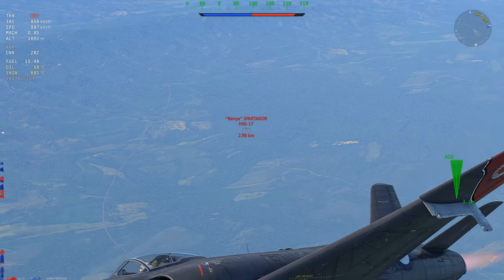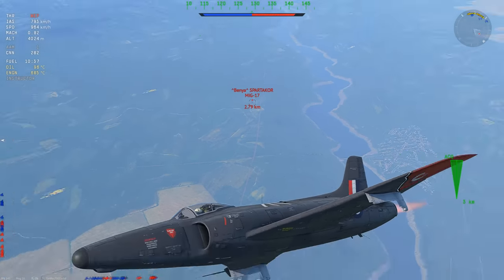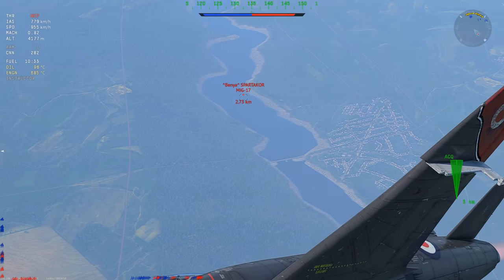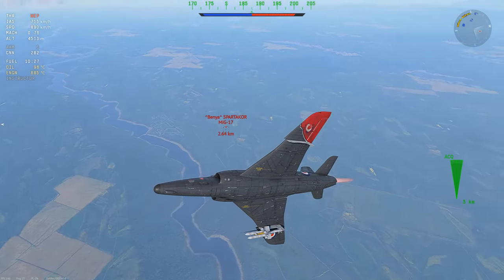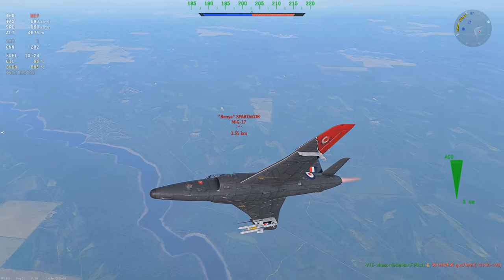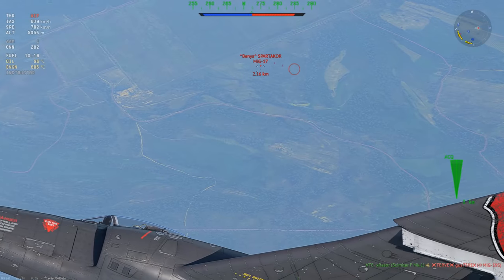I'm trying to make it so he turns for me, but he also has missiles. A MiG-17 AS is extremely annoying to fight because of this. It's not much better than the normal MiG-17 — it's the exact same flight model — but the fact that you can't really stall it out because he can pitch up and shoot an AIM-9B at you really hinders how you fight these guys.